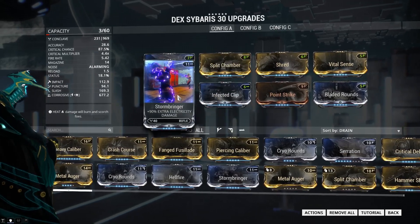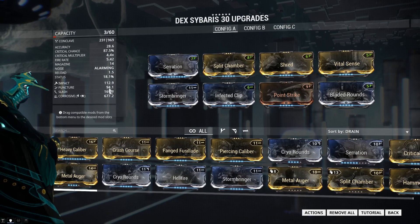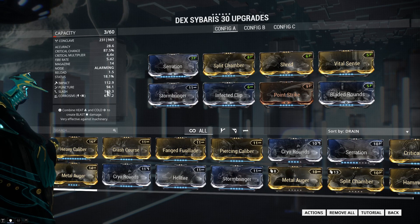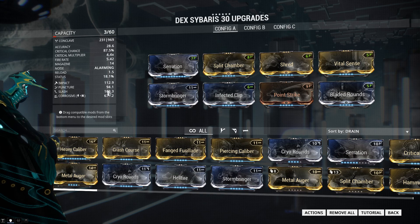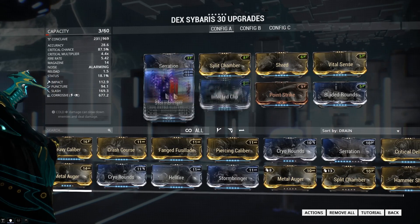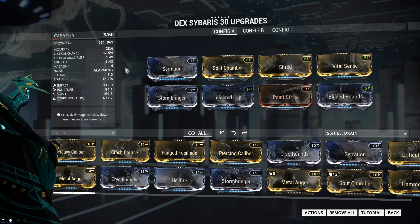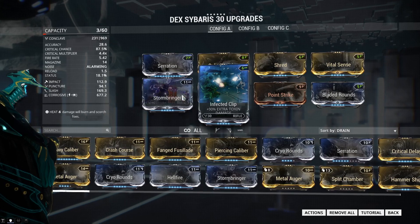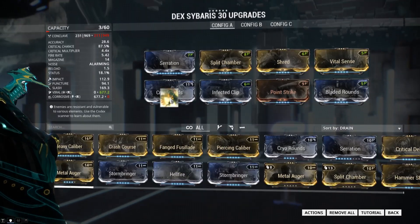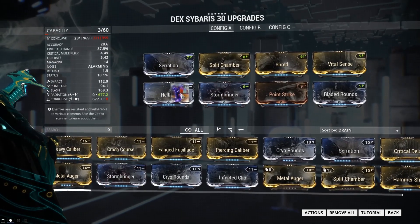For our elements, I'm using Corrosive. This is primarily a Slash-based weapon, but we have Impact very close behind and then Puncture not too far behind that. This weapon is very evenly distributed in its physical damage types, which makes it extremely versatile — you can take this weapon against any faction and you won't be disappointed. The Puncture is our weakest stat but it's still pretty good. Just switch your elements out to whatever faction you're fighting — you can use Viral, Radiation, or whatever you want, there are tons of elemental combos.